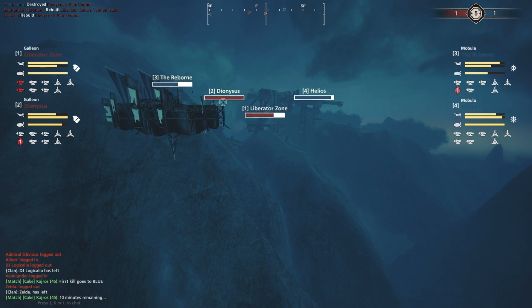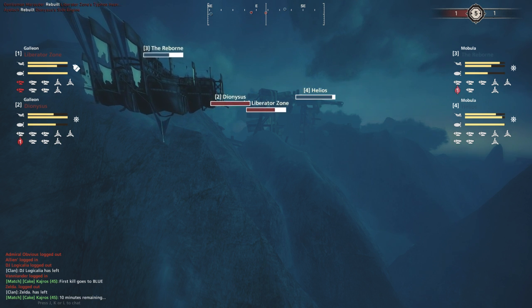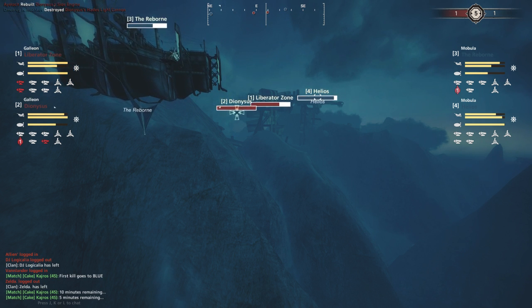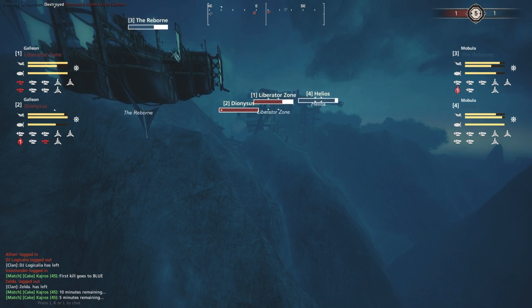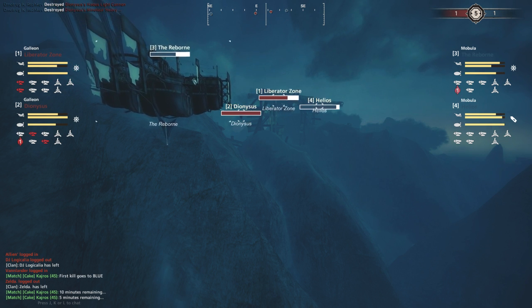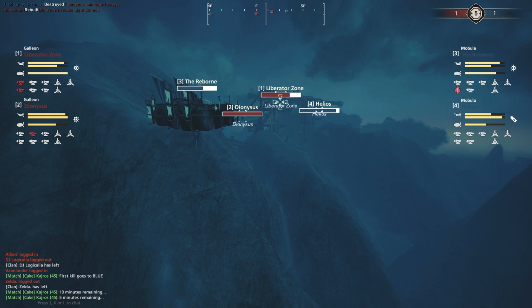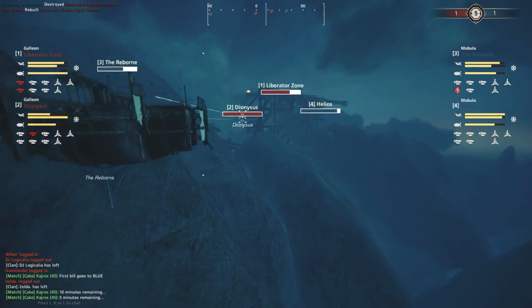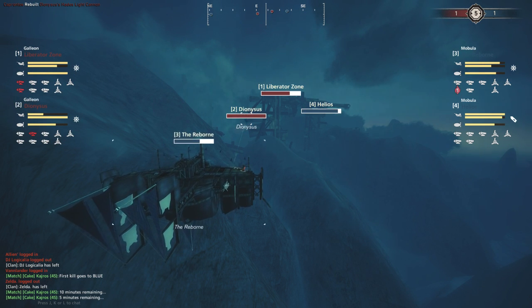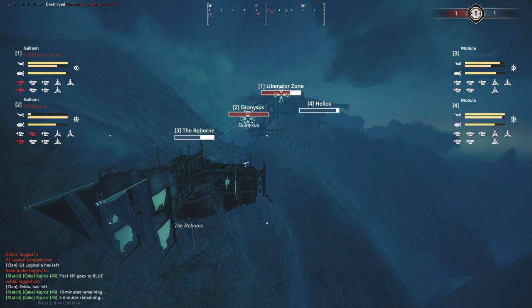Both teams are aware that the next kill probably wins it, given the rate at which kills are happening. Being forced to charge from current positions would probably mean the end for either set of ships. So we're seeing a certain amount of caginess. With five minutes remaining, the Riders have to be getting nervous.